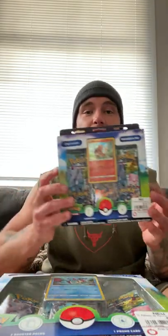What's up guys, it's PokePert. Today, I went to GameStop. I got the Bulbasaur, I got the Squirtle — aka my favorite starter — and I got the Charmander Pokemon Go pin collection boxes.